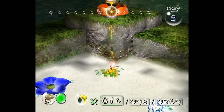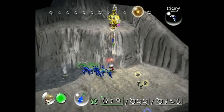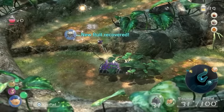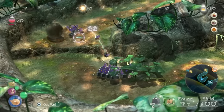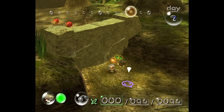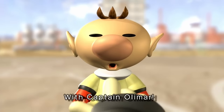Throwing in Pikmin is pretty important. It's used to kill enemies, solve puzzles, and to reach areas Olimar himself can't. It's a vital part in every single one of the games. So what if we took it away? Would it still be possible to beat the game without it? Can you beat Pikmin without throwing a single Pikmin?